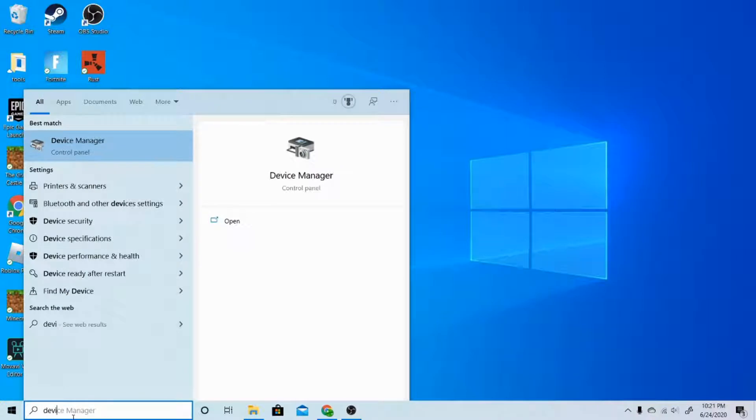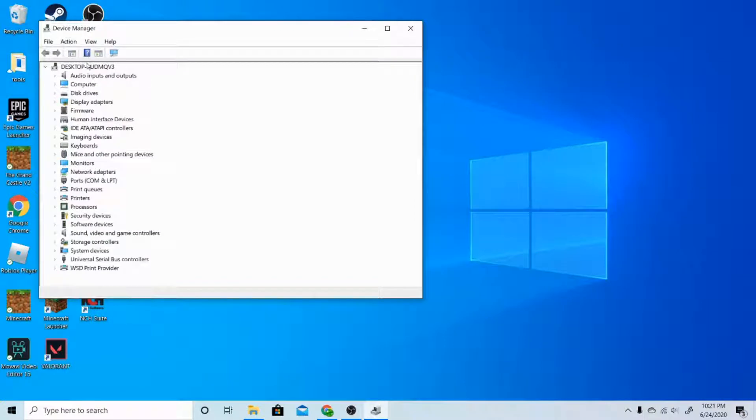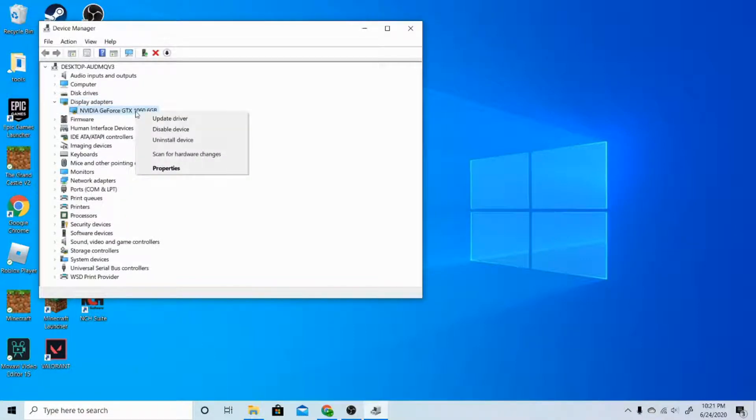So we're going to type in Device Manager — you can see it's already popped up, I'm going to open that up. We're going to look through here and see Display Adapters, click on that, click on the little arrow next to it, and right-click it. You can see you have a couple options — this is your graphics card.